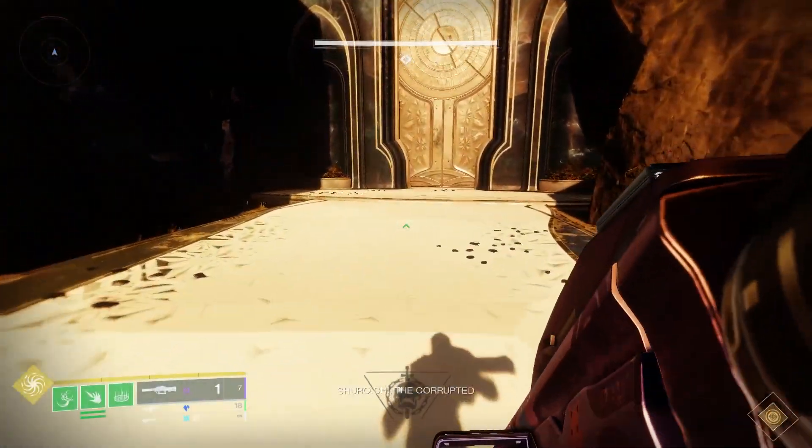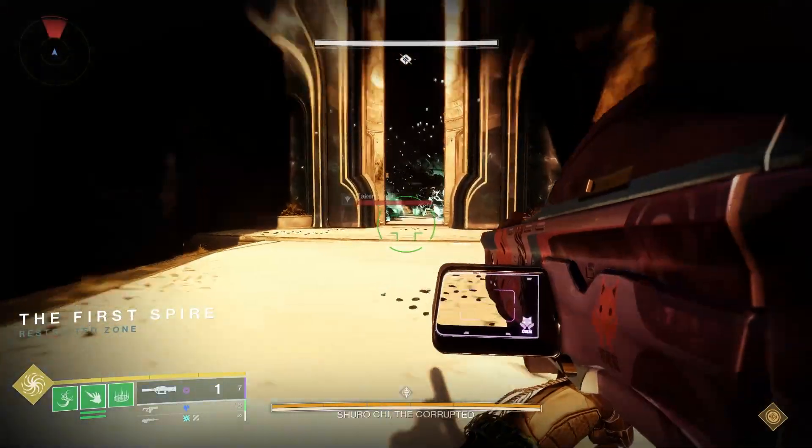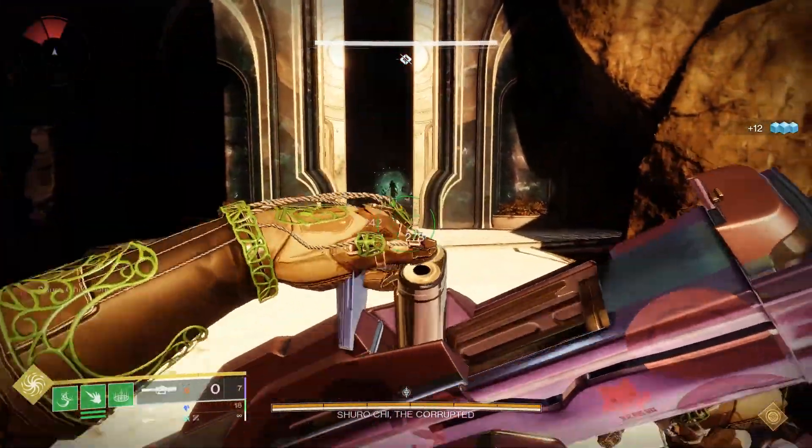Next up, let's have a look at how to level up the Two-Tailed Fox Catalyst. Before you can equip it, you will need to level it up, and for this you'll need 350 kills with the Two-Tailed Fox.